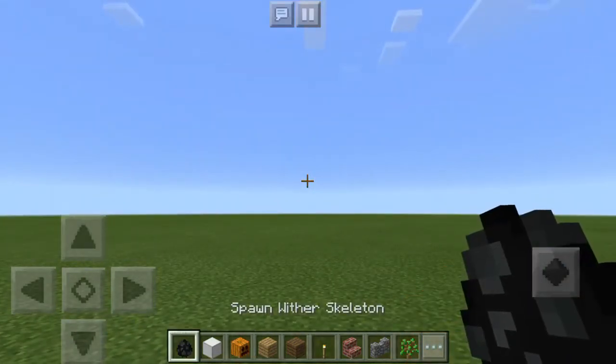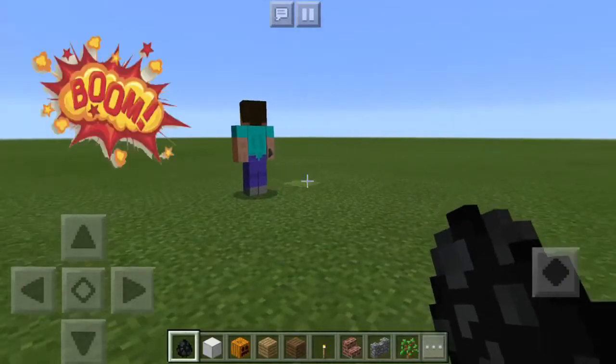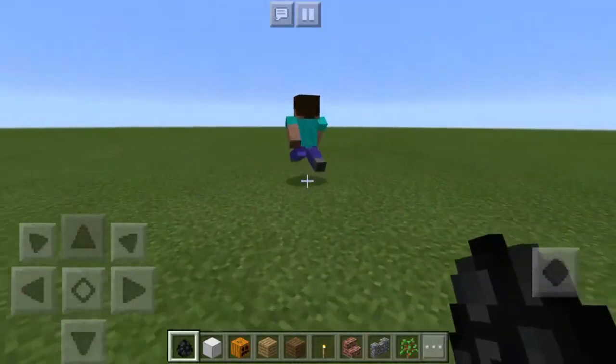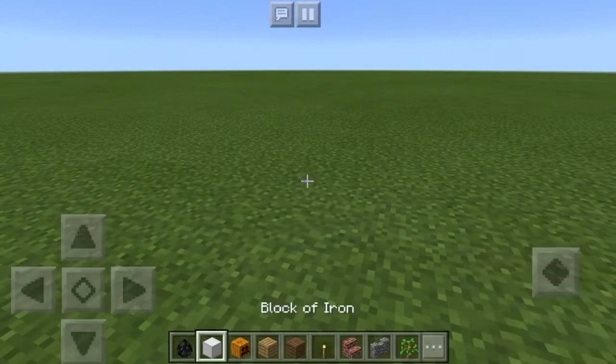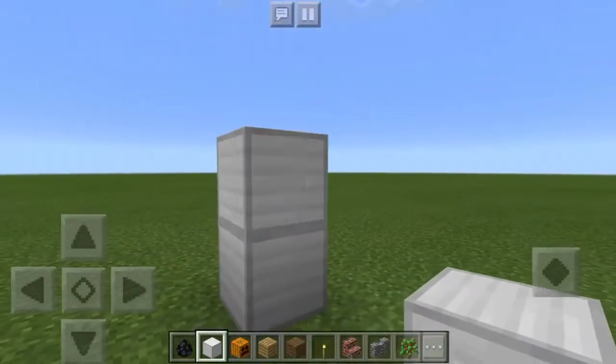Basically it turns the wither skeleton into Herobrine, so you can spawn him — and boom, there he is. It's pretty big but yeah, that's Herobrine. And then if you want to spawn Notch, all you do is basically make a snowman — just go like this, like that, and then drop that pumpkin on top, boom.